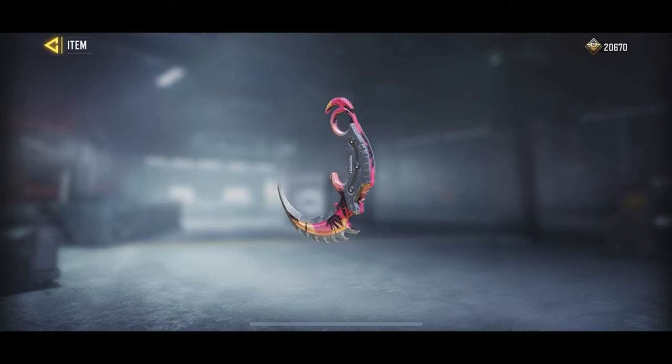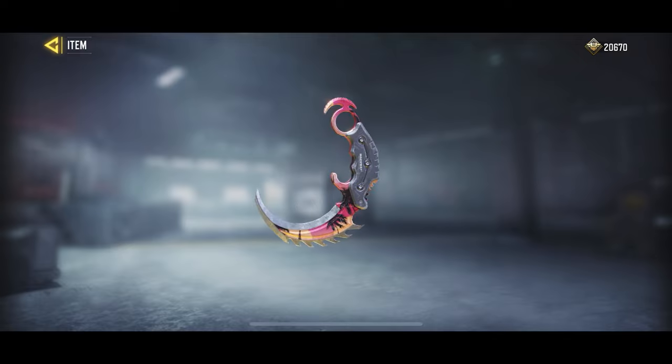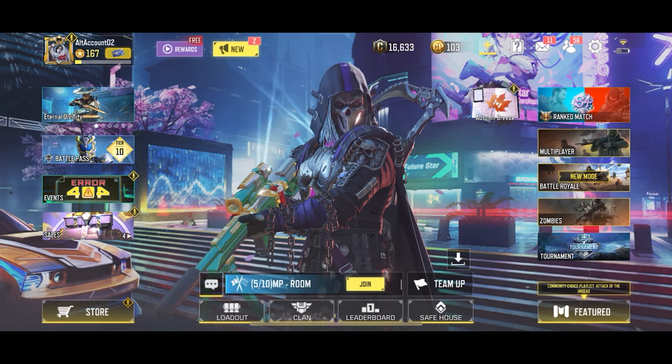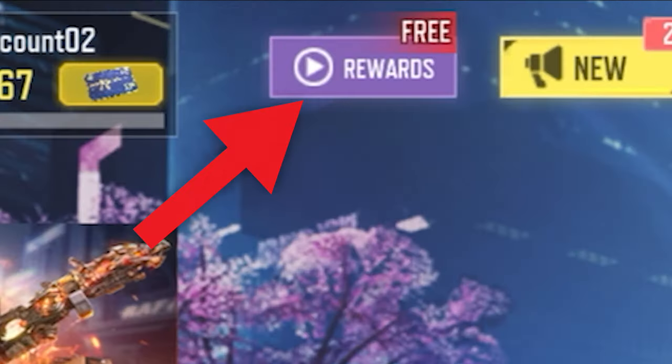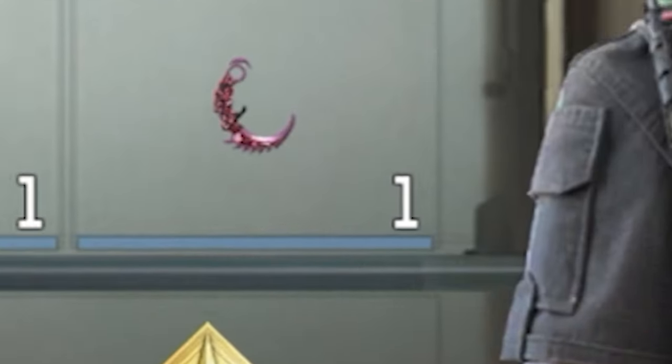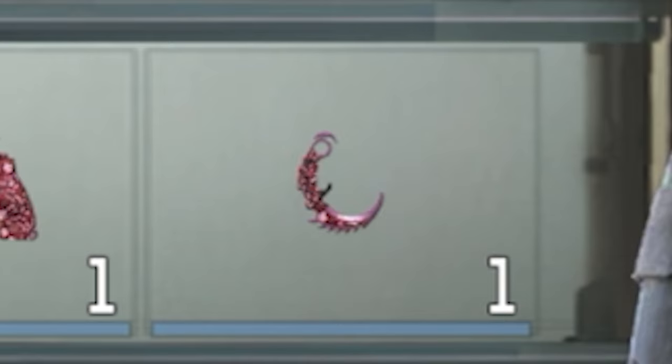It is a really easy way to get the Karambit for free, but as you guys can see, the skin doesn't look that good. Most importantly, you only need 2400 clan credits to unlock this free Karambit. Another easy way to unlock a free Karambit is by using the Lucky Board. All you have to do is click on this purple menu and it'll bring you to the free Lucky Board. Inside here, you can watch some intel briefings to get this free Karambit, which should be very easy to unlock.